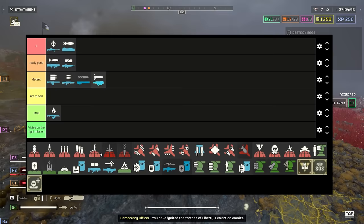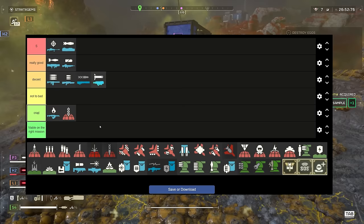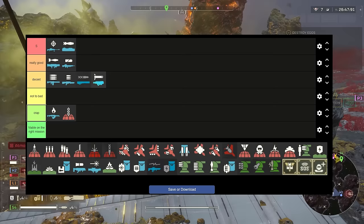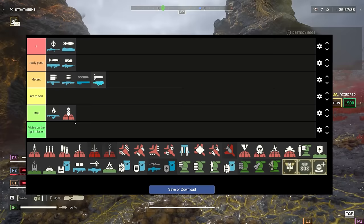Let's do the orbitals first. The Gatling Barrage — I'm putting this into crap tier because the Eagle Strafing Run is just better than this. And if you've got the eagle upgrades in your hangar maxed out, you get more strafing runs and can call them down faster. So Gatling Barrage: not a massive fan. There are better options.